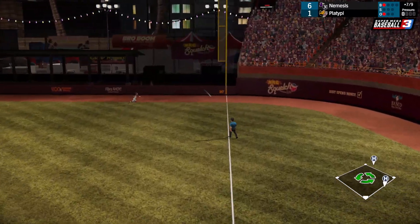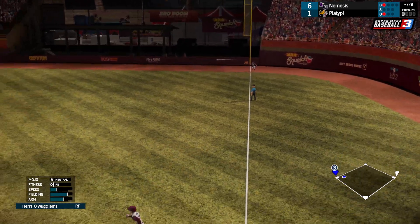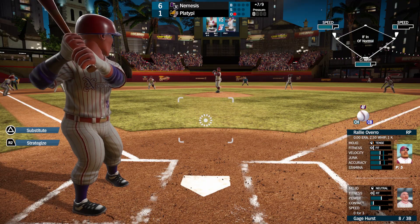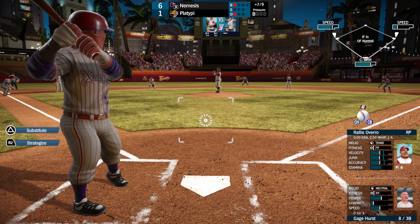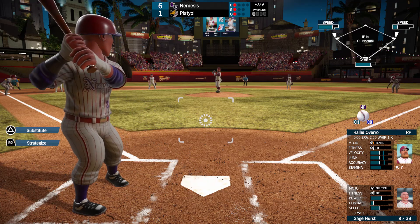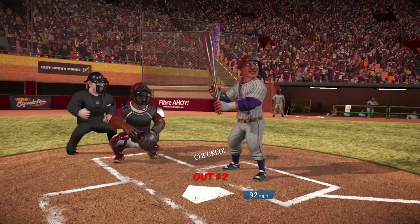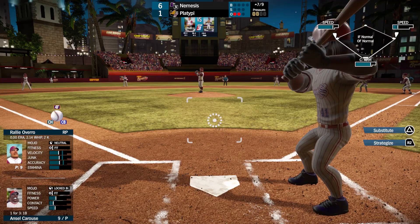Stacey Staples — drop inside for me, and it will. That'll be good for a single, advancing Raylan to third. Gage Hurst — can he get a hit here? That would be huge. Got a little too excited, and they called that a strike. Strikes out looking. Ansel Karus — do we pull him here?